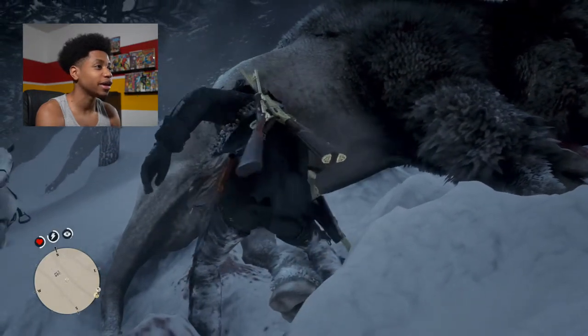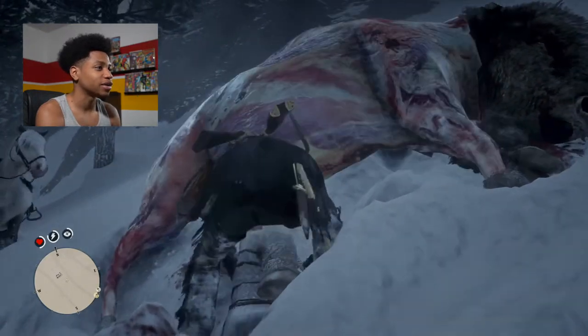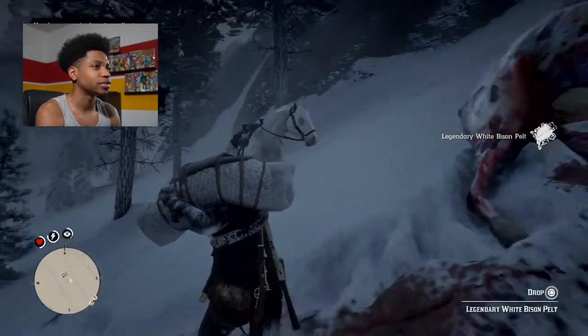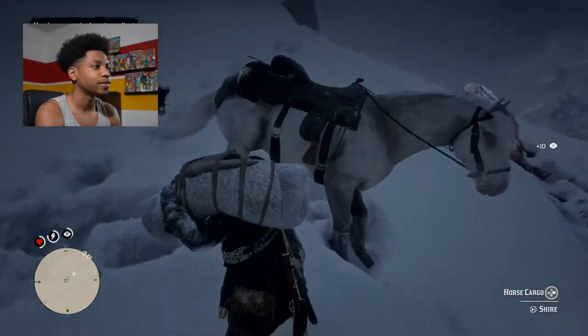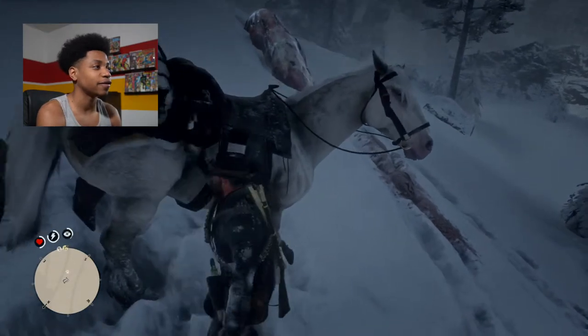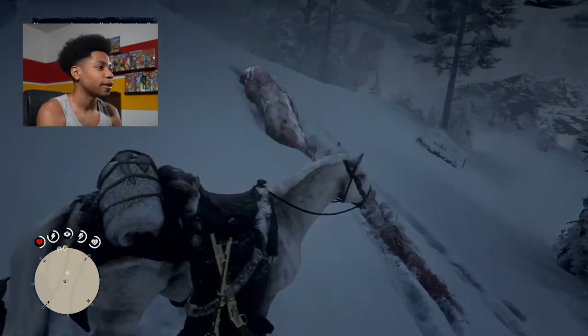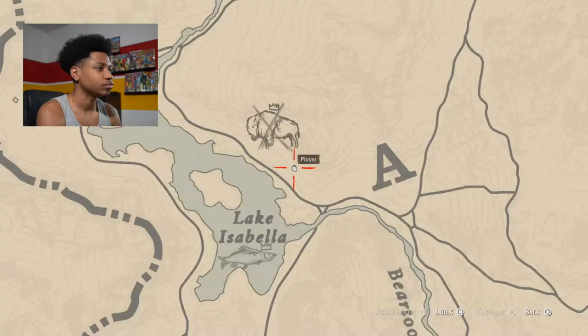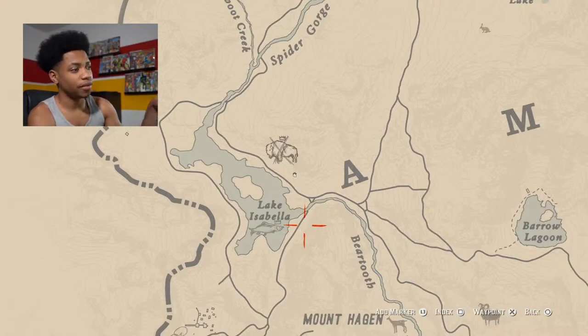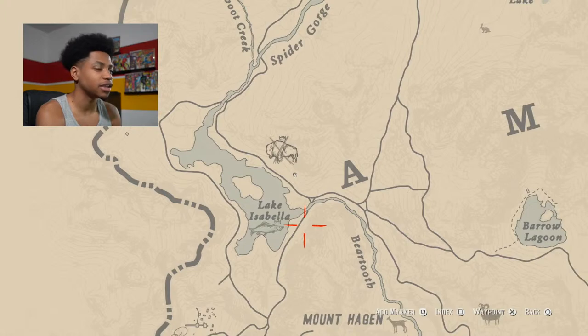Dang, he's big — this is a big animal. Legendary bison horn, and I got the pelt. Now I'm gonna take this to the trapper and actually make an outfit with it. The legendary white bison is by Lake Isabella — as you can see on the map, you can go find him there and get his pelt.